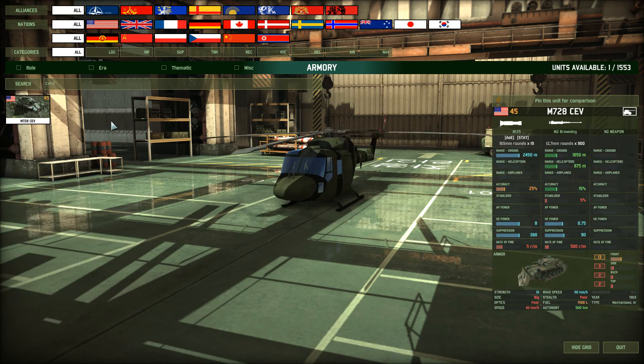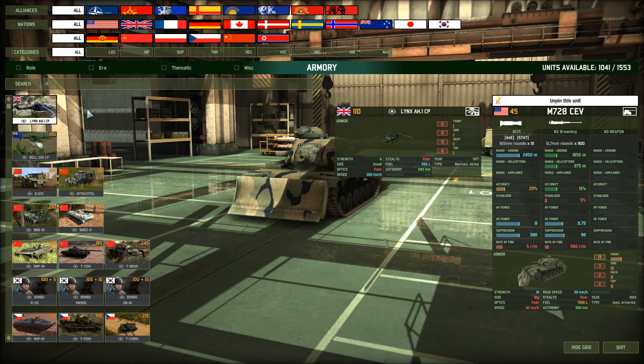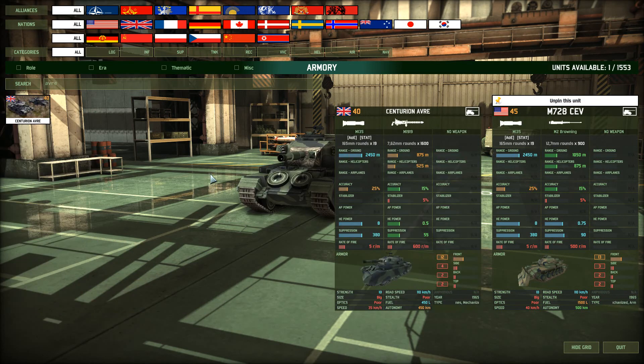Both the AVRE and the CEV come in at 40 and 45 points, so they're pretty equal. If we compare them, we're going to find pretty much exactly the same specs: same rate of fire, same suppression, same HE power. The reason for that is it's exactly the same gun. The only difference is that the British put it on a Centurion tank, and the Americans put it on a different kind of platform. That shows a little bit in the specs — the American has a bit more frontal armor, one point more, and a bit less side armor, three versus four. Autonomy is a bit better for the Americans, and road speed is of course 110 because it's a tracked vehicle. Off-road is pretty bad on these things.